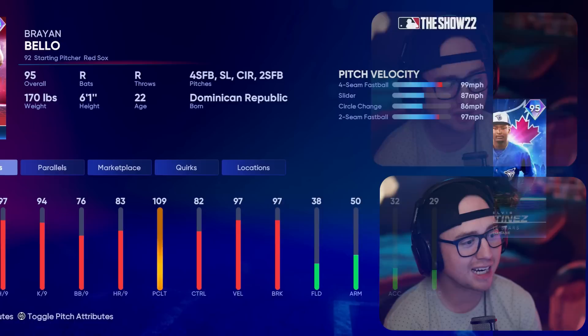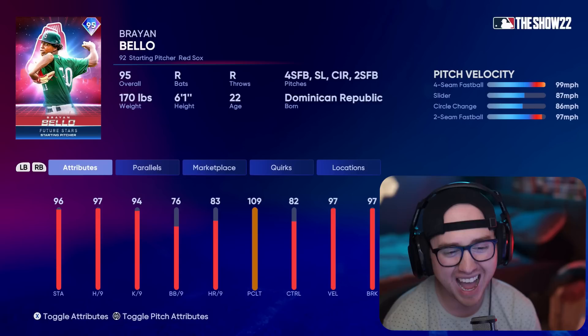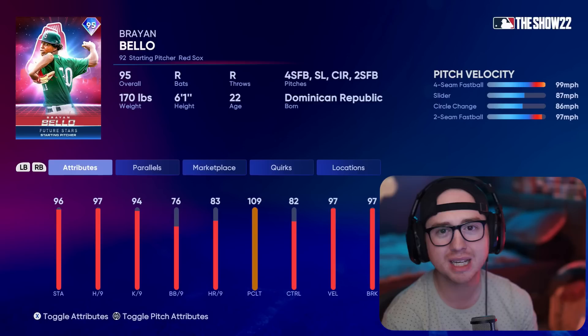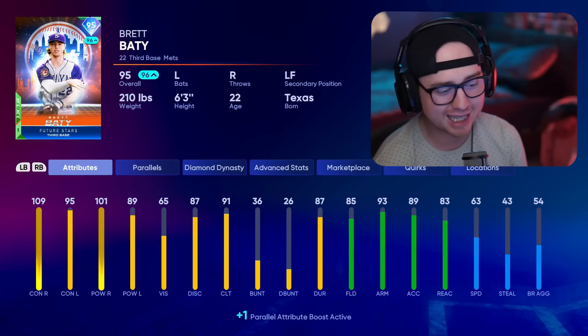Finally, the fifth pick — I'll probably butcher the name but Brayan Bello. Double-100 hits per nine, doesn't have a ton of control either, with a four-seam, slider, circle change, two-seam pitch mix. I do not like that pitch mix at all. He doesn't bring a lot to the table and I already have a lot of other pitchers paralleled up, so Bello definitely isn't cracking that rotation.